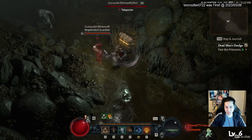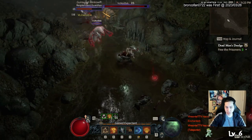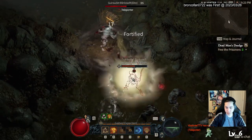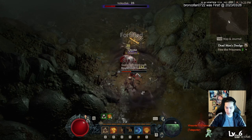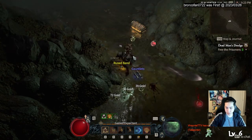When you apply the Vulnerable debuff in Diablo 4, you see a purple highlighted life bar above the enemy — that means they're vulnerable. It allows them to take a base 20% more damage from everything.